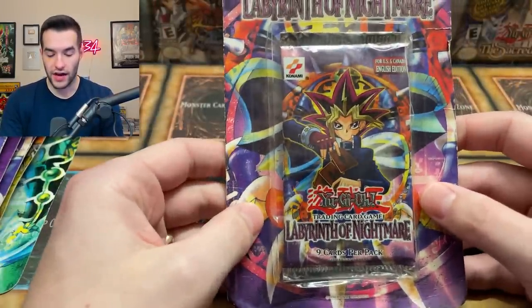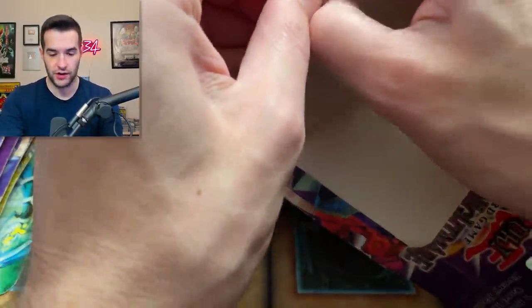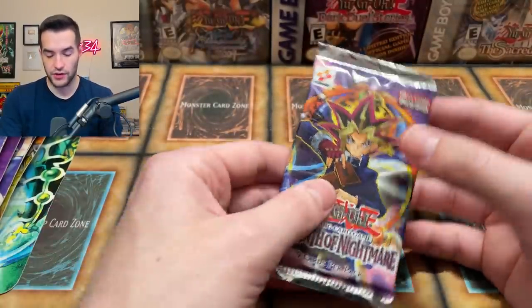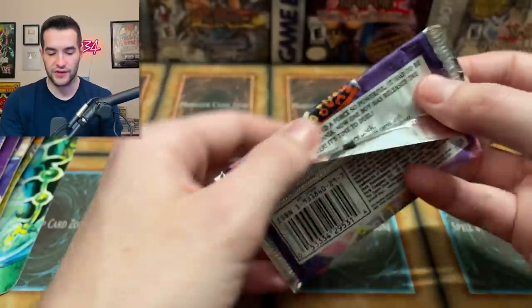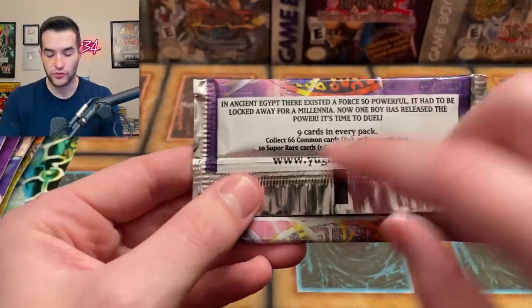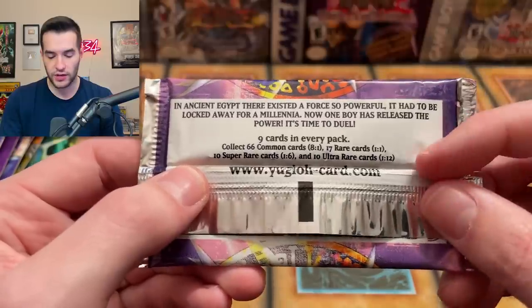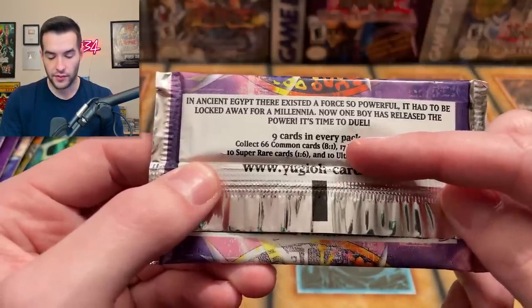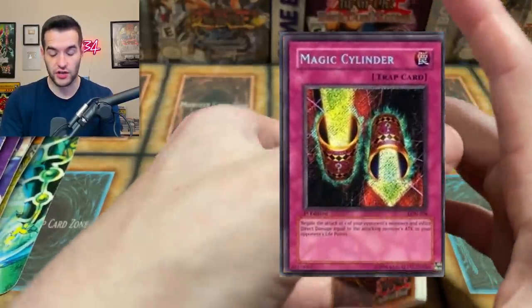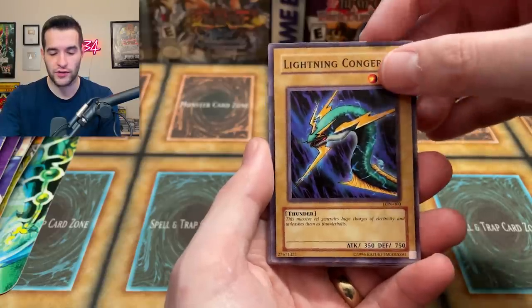Next up we have Labyrinth of Nightmare — this is an unlimited booster pack. This is an original old school Konami official blister. Let's see what we can pull out of here. I always like to check out the ratios on these every once in a while. Nine cards in every pack, 10 super rares one in six — they used to put the number of super rares and the ratio, then quit doing it. 10 ultra rares one in 12, rares one every pack, and eight commons. It doesn't tell the secret rares because they're a secret. Can we get a Gemini Elf? Magic Cylinder? I think because it's a blister we'd get Magic Cylinder. We could possibly get the reverse foil, not sure if you can get those out of the blisters.